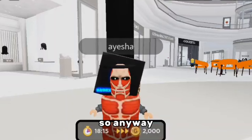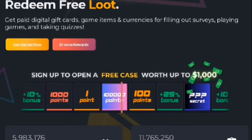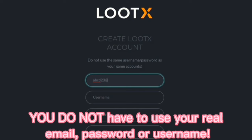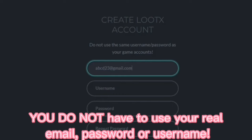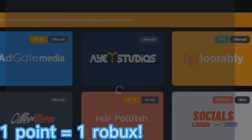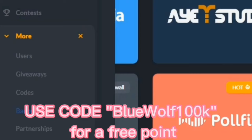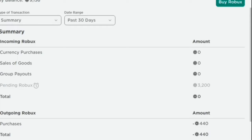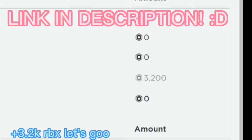I'm going to show you how to get the hair after the ad break. If you want free Robux, check out LootX.com. I've been earning so many Robux from this website recently. You do not have to use your personal information — no real email, password, or username. One point is equal to one Robux. You can play simple games or do surveys for free points. You can also put in my code, which is Blue Wolf 2, for an extra point. I cashed out a lot of Robux from this website. The link will be in the description.